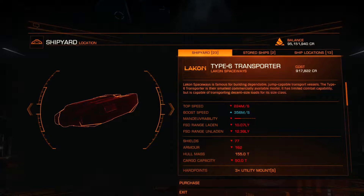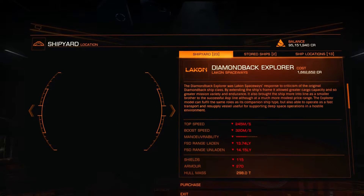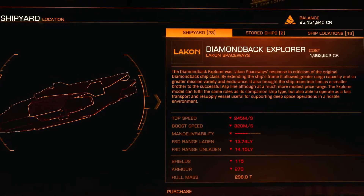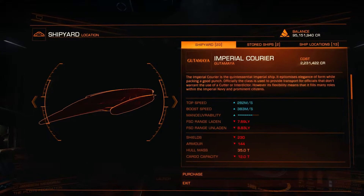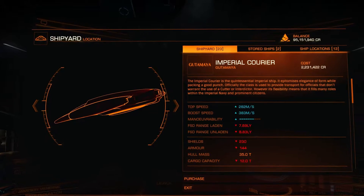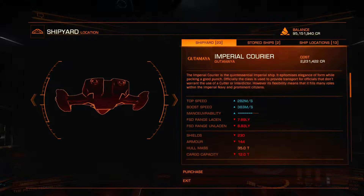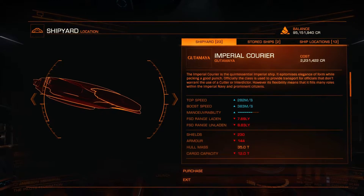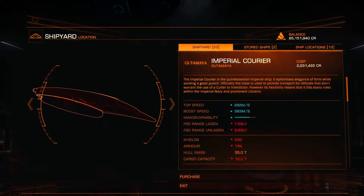Diamondback Scout: 495,200 credits. Type 6 Transporter: 917,822 credits. Diamondback Explorer: 1,662,652 credits. The Imperial Courier — I love this little ship. I've got one decked out for exploring and killing people, and one decked out just for killing people. I might put the explorer kit on the other one as well. I've got four shield cell banks in there. Honestly, I can take this into a high conflict zone and sometimes not even use the first two shield cell banks. This ship is priced at 2,231,422 credits.